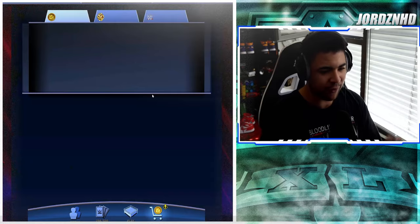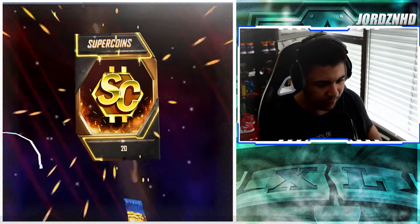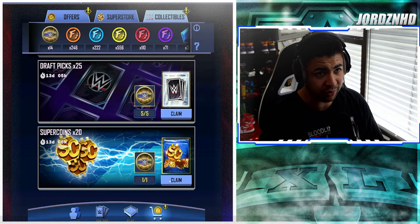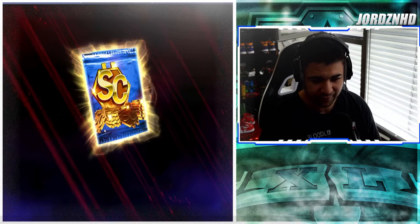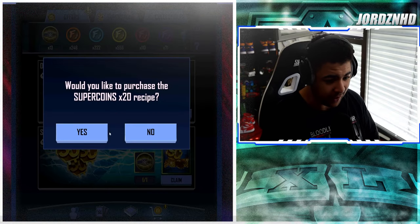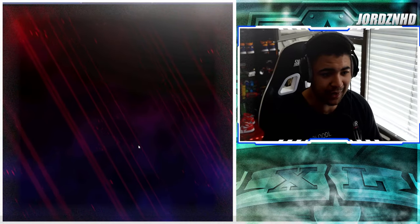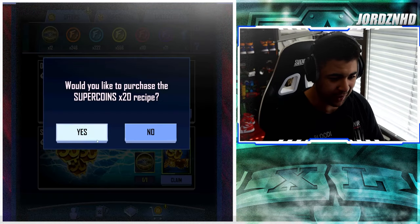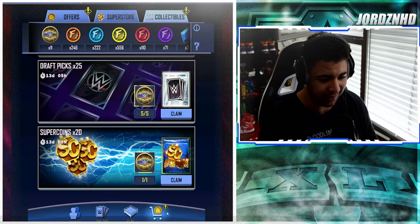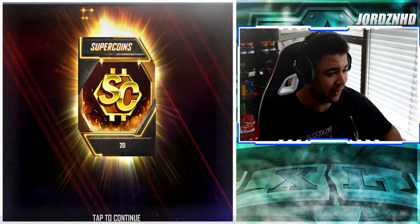What I do during these collectible events is convert whatever collectibles you've got left into super coins — 20 free super coins each. I've got 15 collectibles, so that's 300 free super coins just like that, absolutely for doing nothing. I love it — it's one of my favorite things to do in the game because you're basically getting something for nothing. It's really efficient and a really easy way to stack up your super coins.